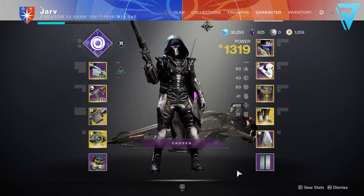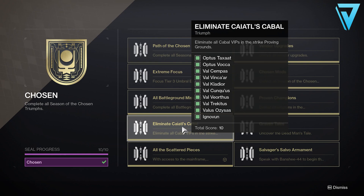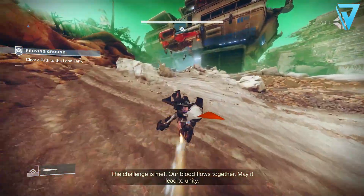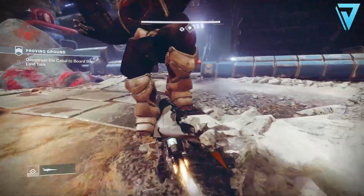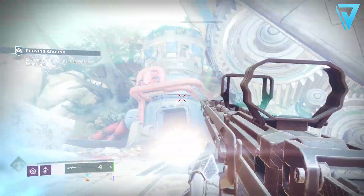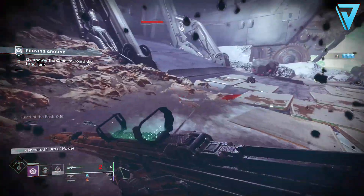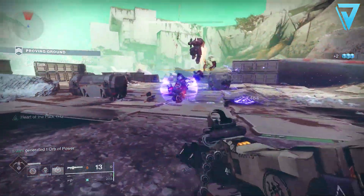By completing some of these triumphs you can now obtain the new Chosen seal, which is the title for the current season. One of the brand new triumphs you need to complete to get the new seal is called 'Eliminate Kaitul's Cabal' - you need to eliminate all the Cabal VIPs in the Proving Ground strike. There are 10 VIPs in total including Ignoven, who is the final boss.